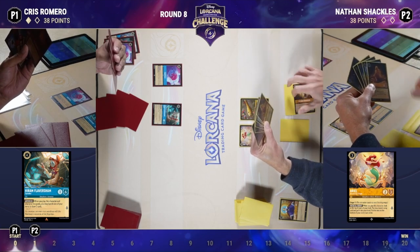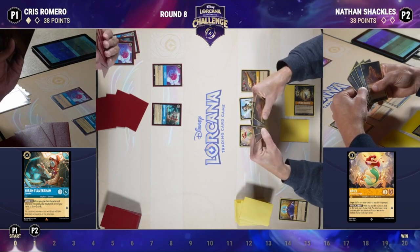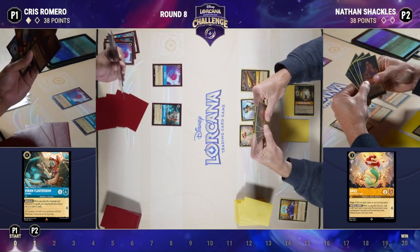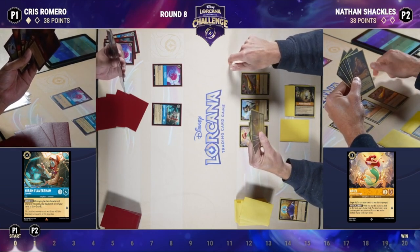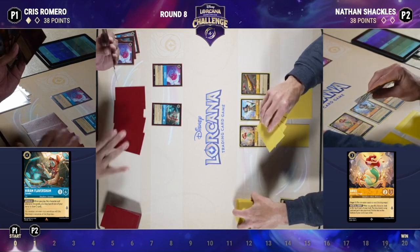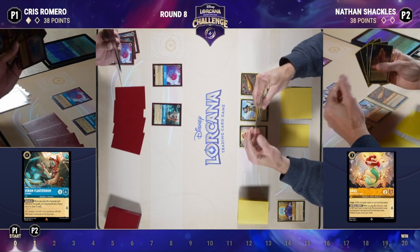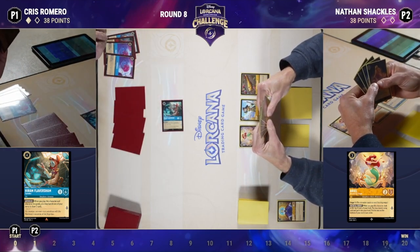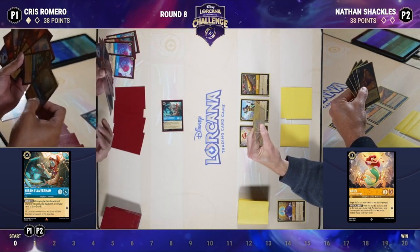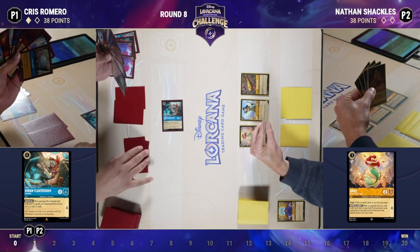Nathan thinks it through — inks Bare Necessities, plays an interesting character that quests for two. He did opt to ink that Bare Necessities, which would have allowed the flute to be activated. One thing to consider about playing the flute early: unlike Tamatoa, there's no way to recur items in this list. If you're discarding your flutes — which are key to closing out the game — to Whole New World, it doesn't feel great. So you'd like to get them on board before you start cycling your hand.